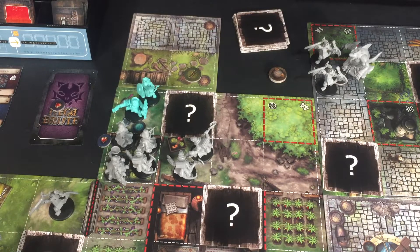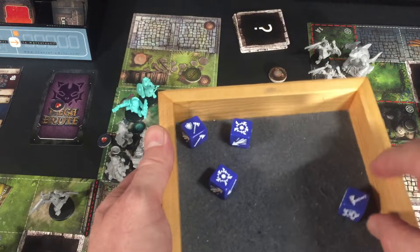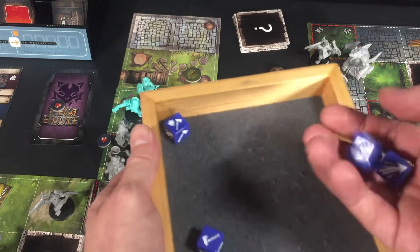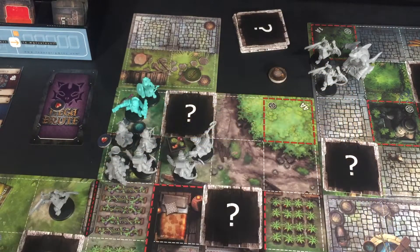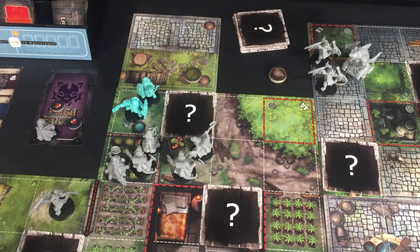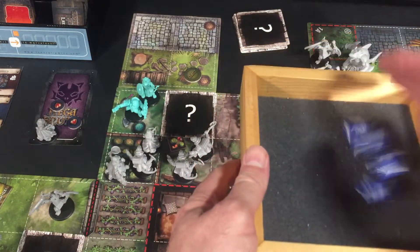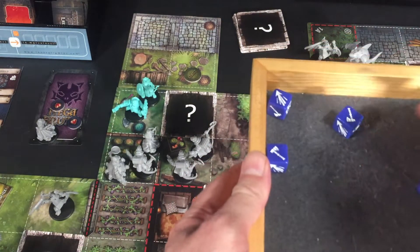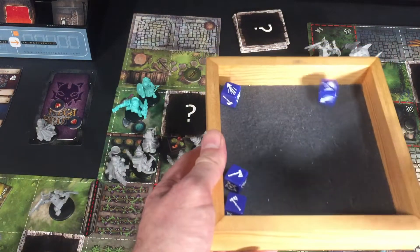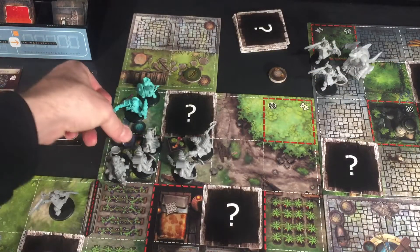Ross's second attack: four dice — two hits, then four hits after rerolls. That archer is easily dead. For his final attack at the second archer: one hit and a reroll — only one result, so that archer now has one health remaining.